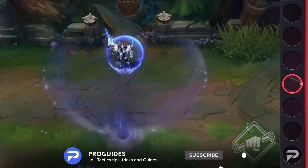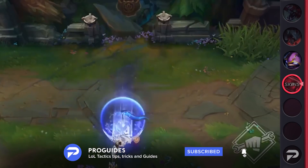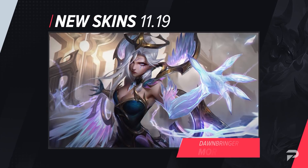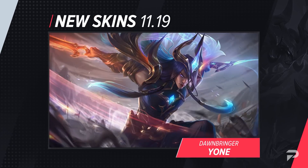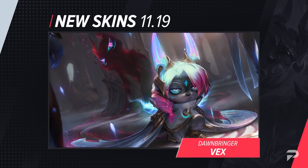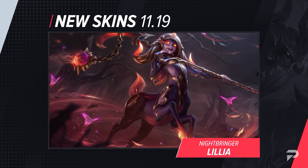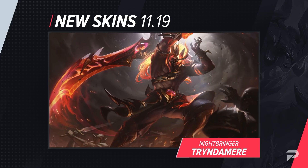Before we jump into all those changes, let's talk about some new content — the skins. With Worlds coming up, we have a new Jarvan skin to highlight the apex of the competitive season. There are also new Dawnbringer and Nightbringer skins: Dawnbringer Morgana, Yone, and Vex, as well as Nightbringer Lilia, Tryndamere, Kayn, and Kayn Prestige are now available. These skins look great as always, so give them a look.